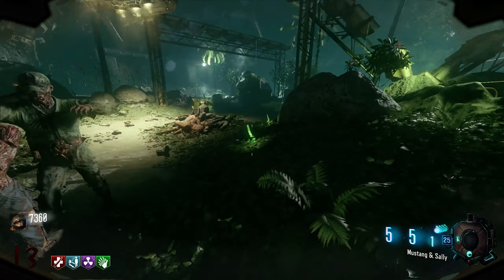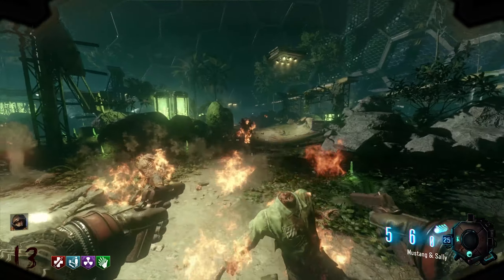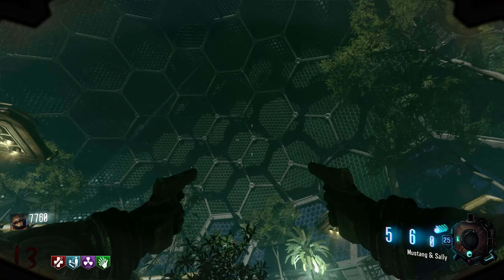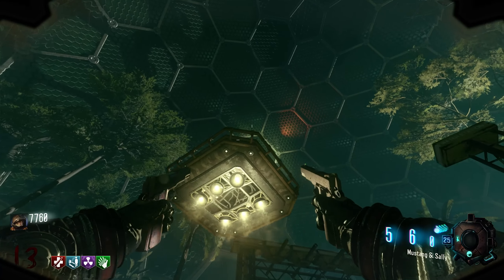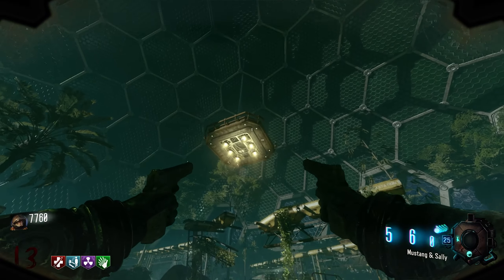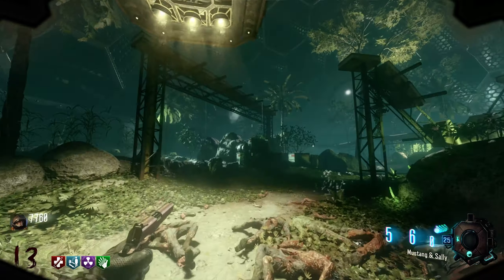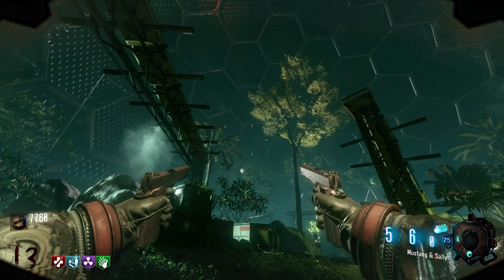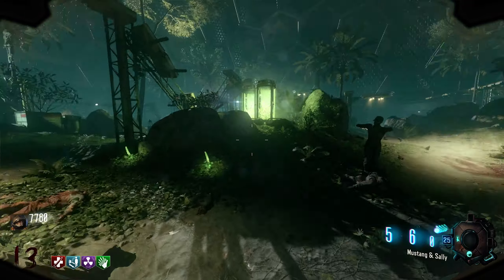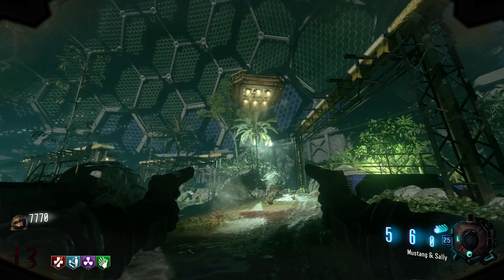We just got a drop from the Mustang and Sally when we haven't gotten one in forever with the Zap Gun — I feel like some guns just don't like to give drops. I hear more noise — I don't know where the excavator is though. We're just going to spray the ammo and use the Wave Gun. We've got two zombies left — there's the Earth visible outside.